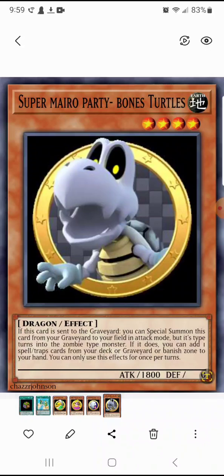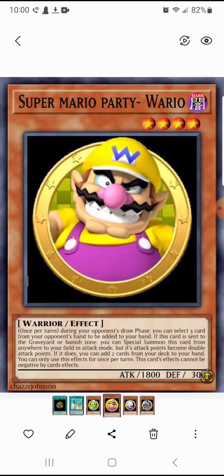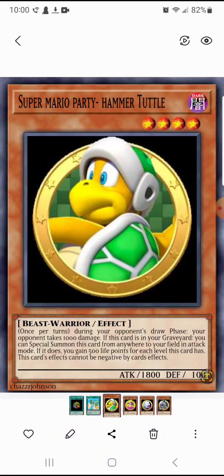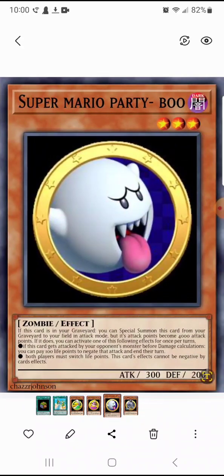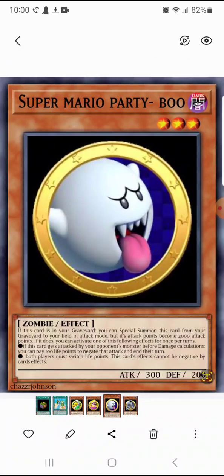But there's one drawback: if you use this card and your opponent's down to 100 life points, and you use Boo's effect, you would have just been instantly killed. I just realized that when I made this card. So yeah, it basically backfires on you.